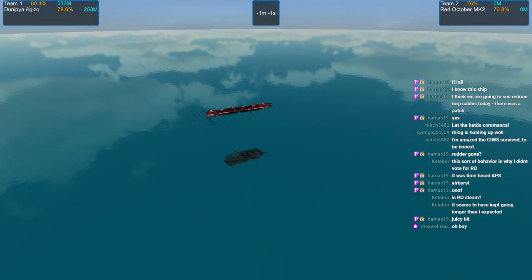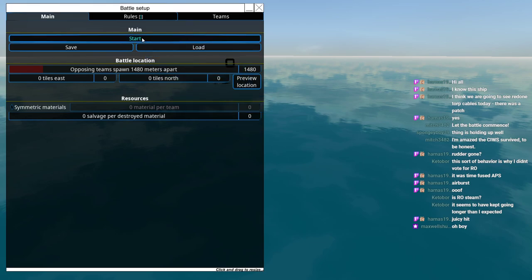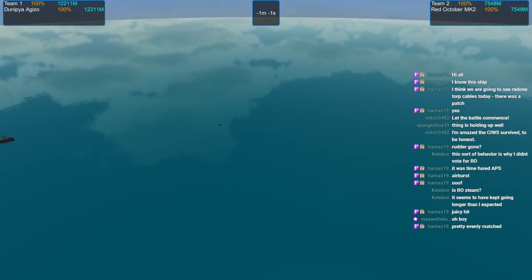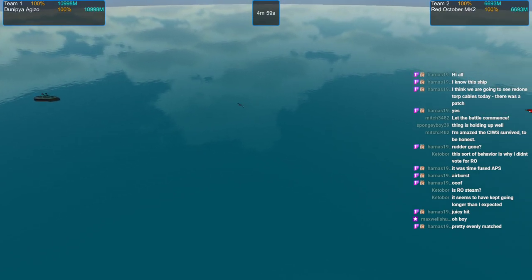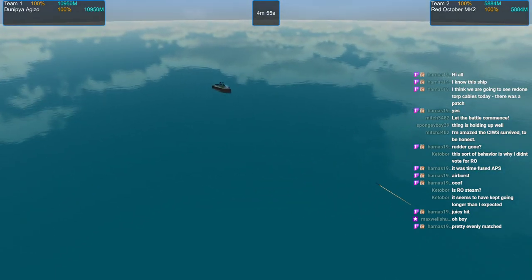And there we go — that is the end of round one. Dunipia Gizo barely managing to pull off a victory there. No DQ points, so 78.6 to 76.8 — a close first round. I was a bit worried about how well Dunipia would be able to withstand that rather powerful alpha strike, but she seems to do alright.